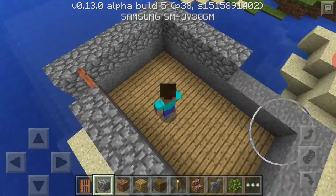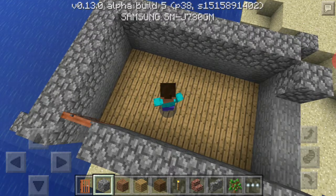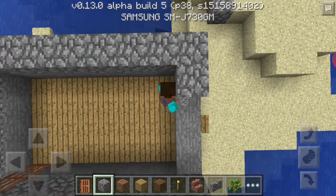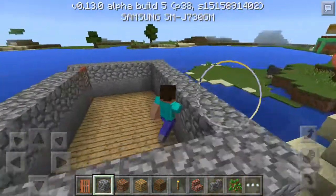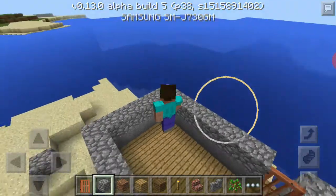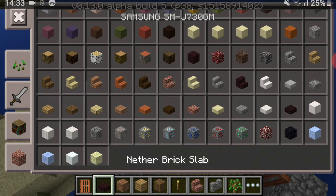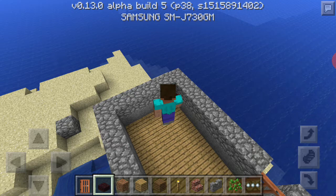Here you can see I'm making a small barricade right here, and also here, here, here — small barricades. Now let's fly up and paste some — oh! So this is the small headquarter.